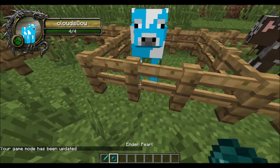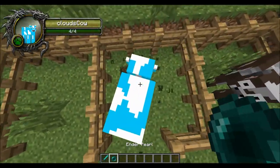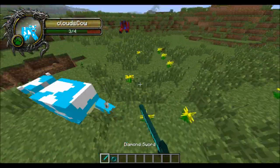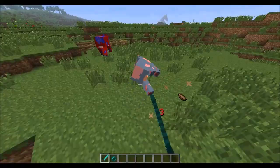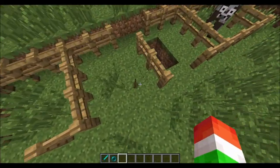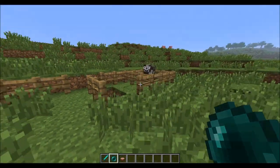This is going to be the clouds cow. This one has four health, which is unlike the others — most of them have ten. This guy is really hard to hit. I don't know if that's just Minecraft or if that's because he's called a clouds cow and he's just really hard to hit. Finally killed him. He drops some mushroom stew, so that is pretty interesting.